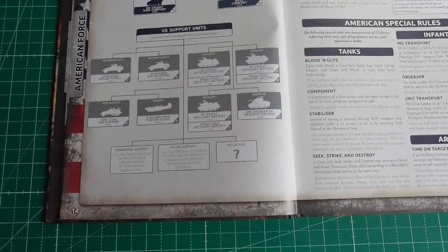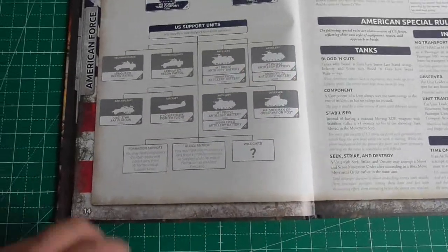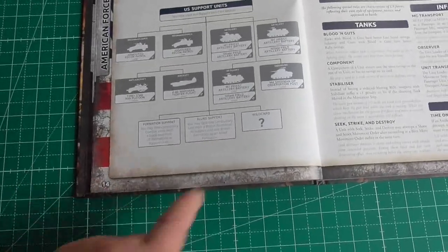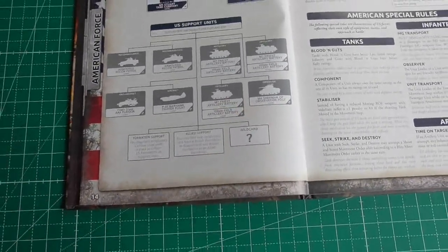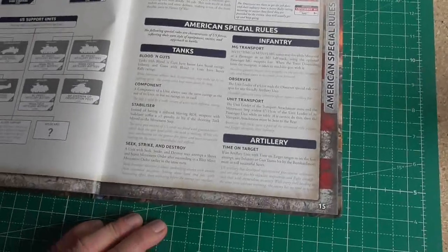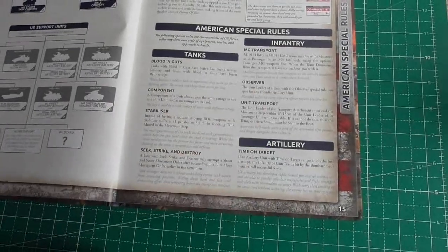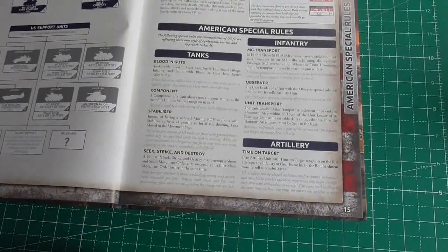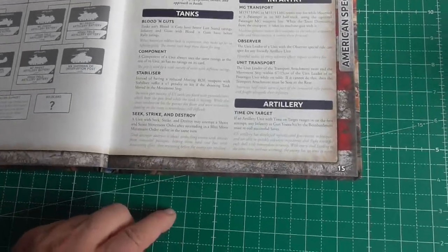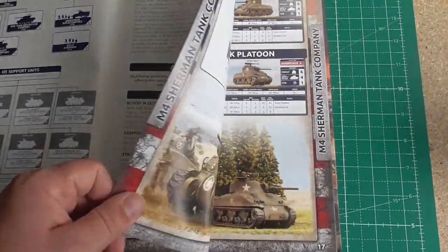Down here you have the support units — including multiple boxes of priests and armored recon patrols. Here are the special rules: the Jeep has the same rating as its unit, stabilizers, seek-strike-and-destroy — all the normal stuff you expect the Americans to have.